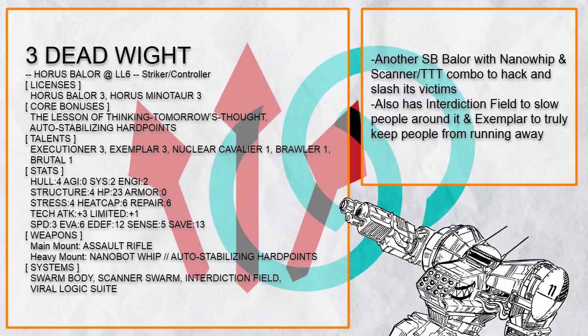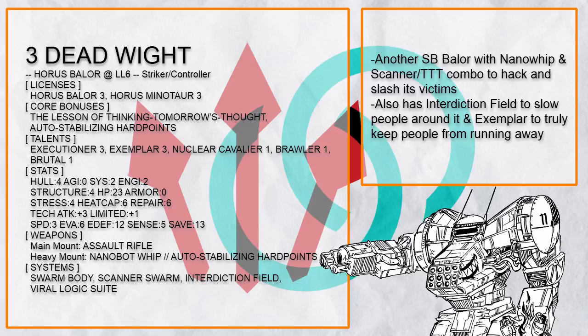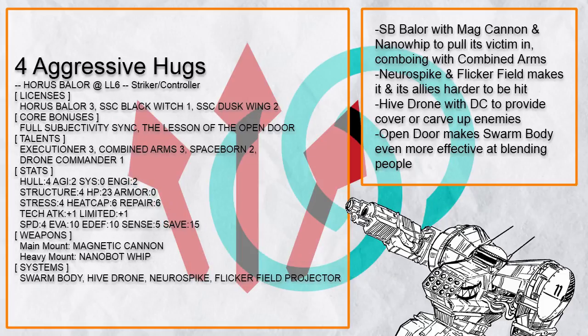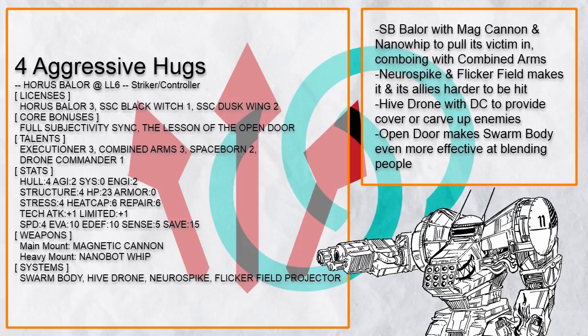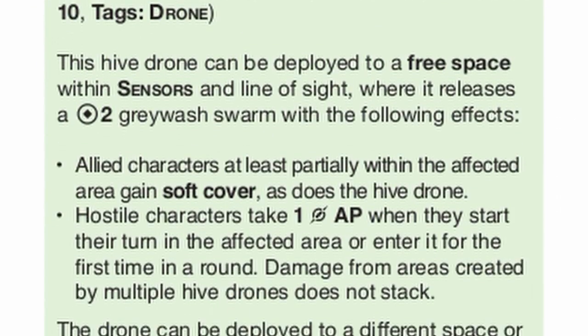This is another scanner swarm and lesson of TTT combo build with nanobot whip and swarm body combo, packing interdiction field, viral logic, and even exemplar to prevent people from running away. Other than nanobot whip, there's also another way to pull in more enemies — magnetic cannon from Line 10. This Baylor even has neuro spike and flicker field to make it even more durable because nothing can hit it well with invisibility, and also a hive drone for an easy source of cover and pain.